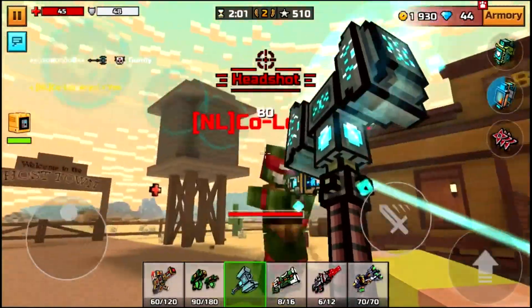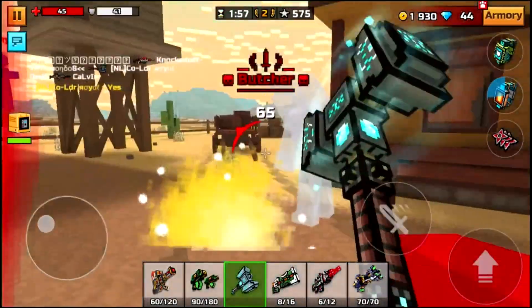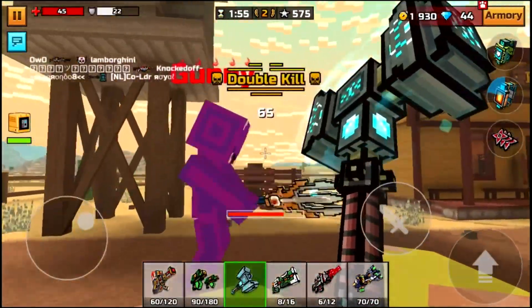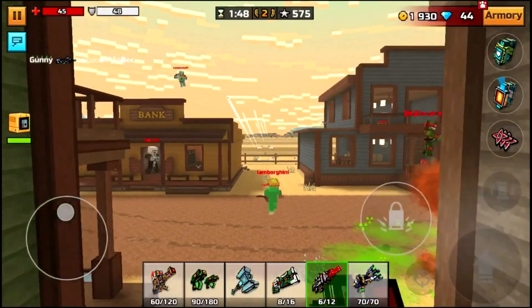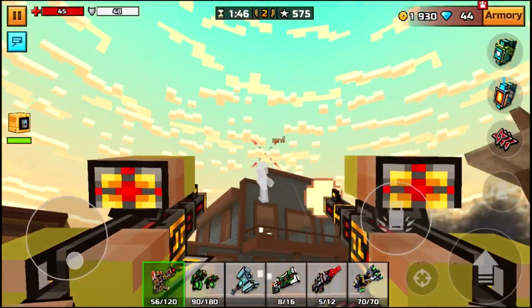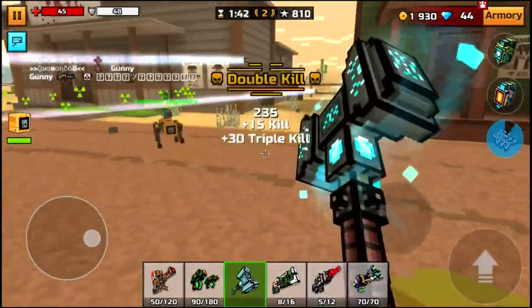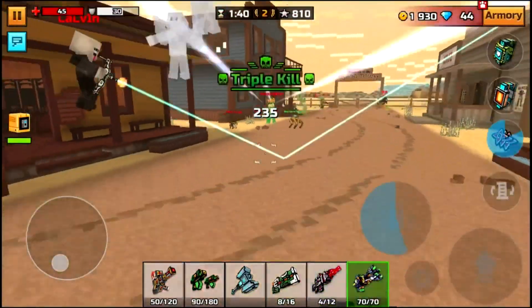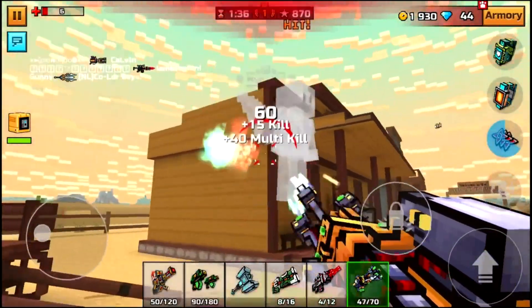I have to go ultra tryhard if I want this challenge done here. There we go, we got one. I got like 400 points in like two seconds — I can easily get the challenge now. I have a minute to do it, just need to get a couple more points.